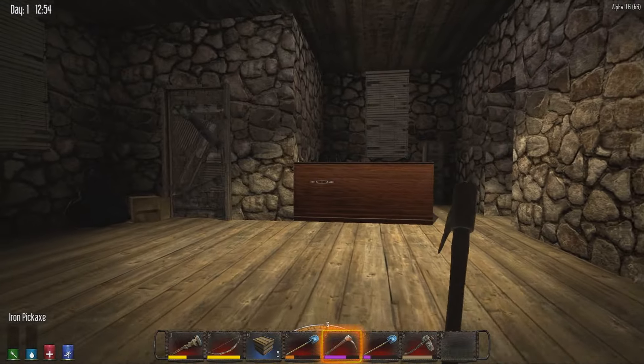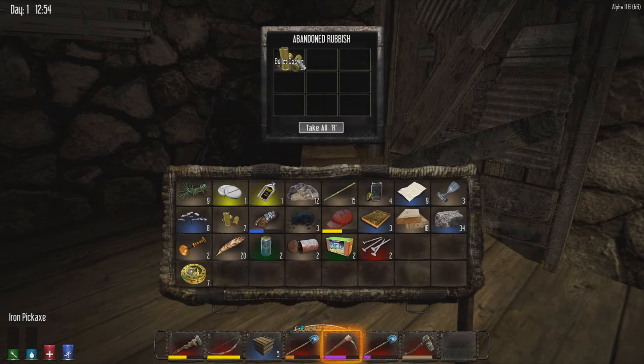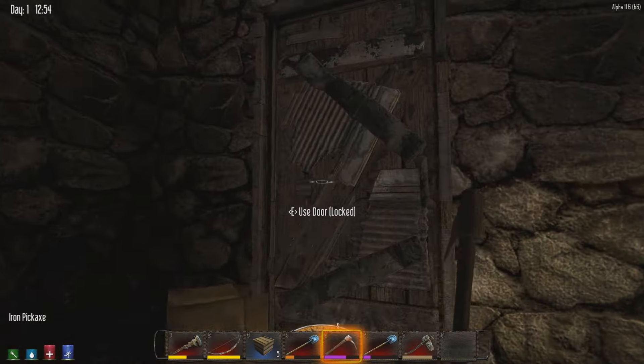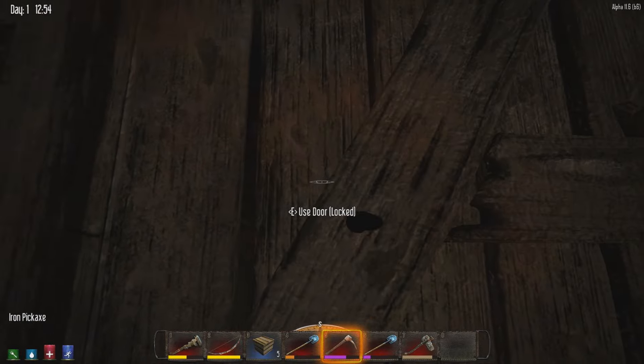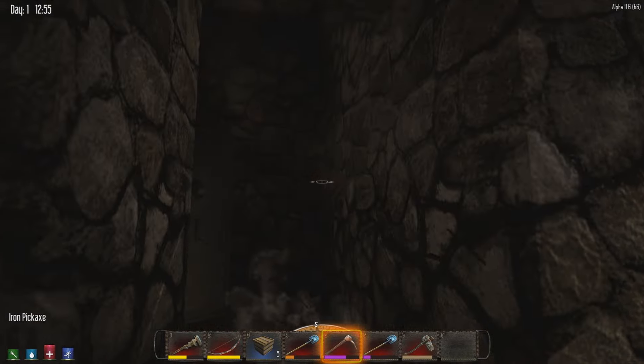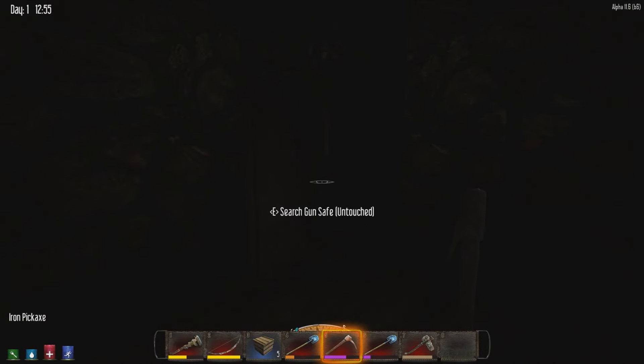I didn't look in here yet. Not bad - take something else, take some bullet casings. Oh, I didn't even see this door. A gun safe? Well, I'm glad I came down here and looked. Jesus Christ, a gun safe. Wow. 40 seconds - we'll be right back whenever this opens.